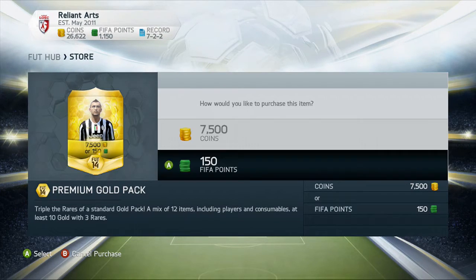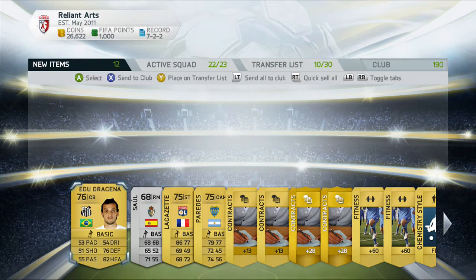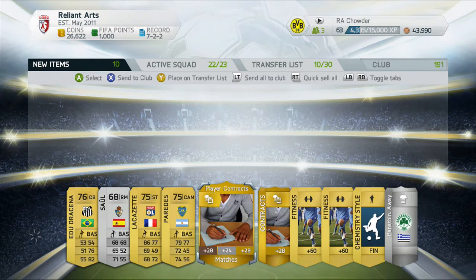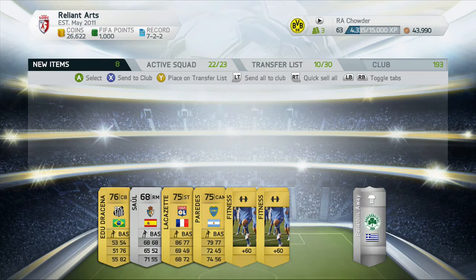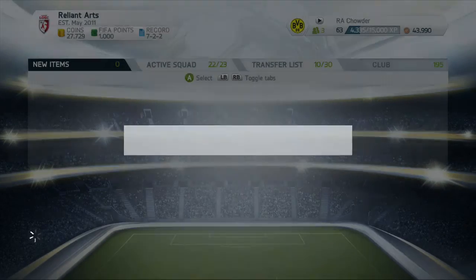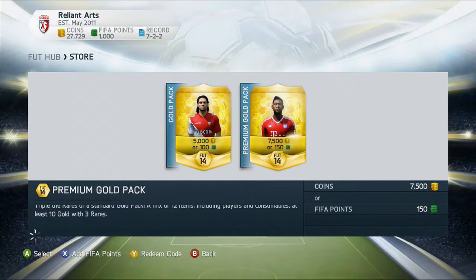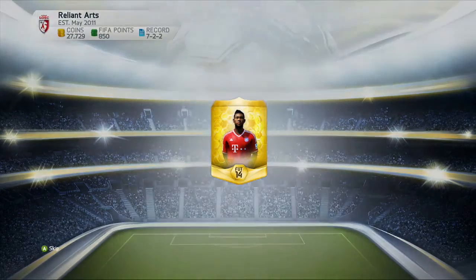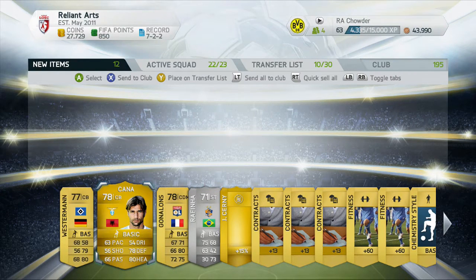We have nothing again — pretty much all those players go for discard value. Keep the contracts, and another chemistry style — Finisher, might want to try those out. Discard the rest. So we're down to about a thousand FIFA coins right now. Let's see what the rest of these coins get us. Hopefully we get a high quality player like Bale — I would die if I had Bale. What is he going for now, like 1.2 million? He's going for pretty much the same price as Ronaldo and Messi.